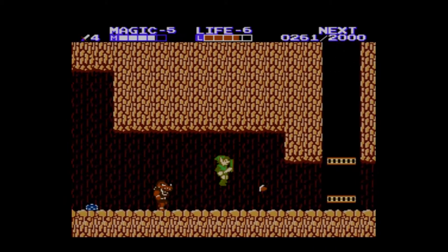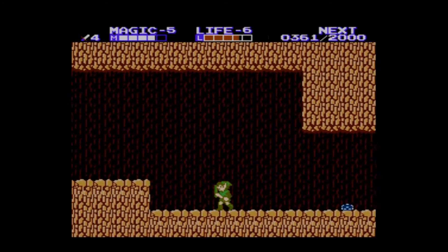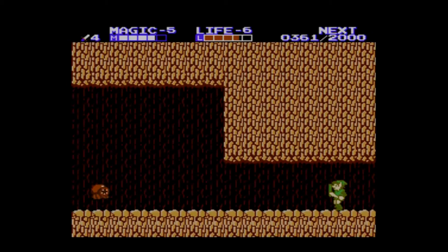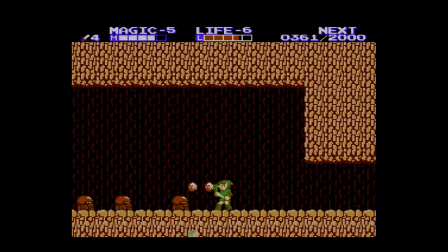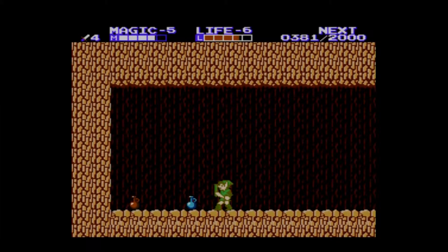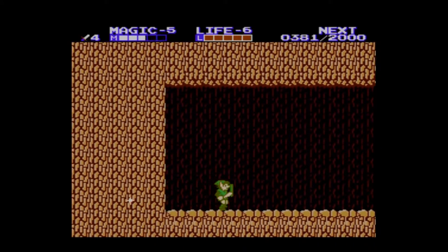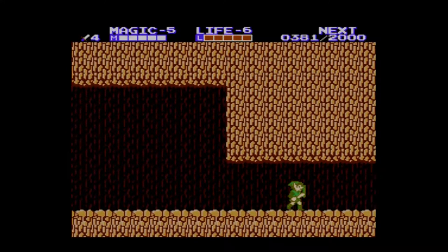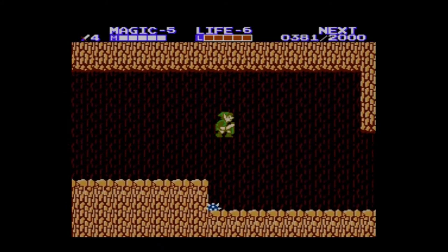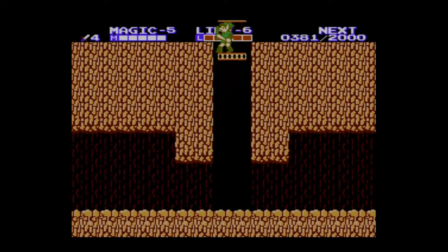Don't come here — go away! I have a Lizalfos to kill. I am so amazed I didn't take a hit from it. Let's see if this is a dead end too. It has a red magic jar — well, better than nothing. Get some life, not that I have lost any, but anyway. So as you might see this game really needs some skill to traverse around.